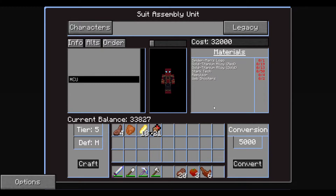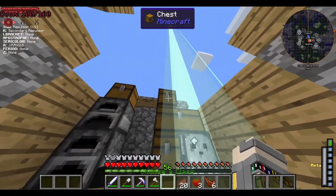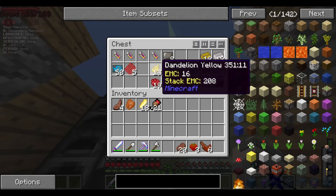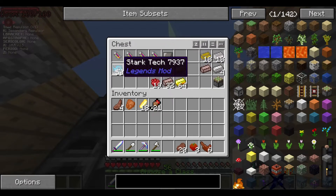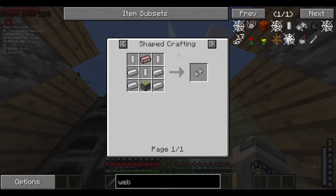Anyways, we're gonna ignore it. So this is everything we need: we need 32,000 tokens - we have enough now. We need the spider manual, the gold titanium alloy, the red and gold one, the Star Tech repulsors, and the web shooters. We have our own chest and everything for Spider-Man stuff. We do have enough of everything - we had the repulsors and the Star Tech everything else we worked on.